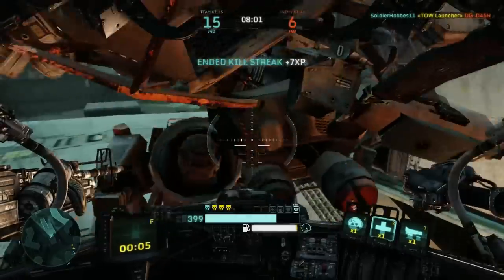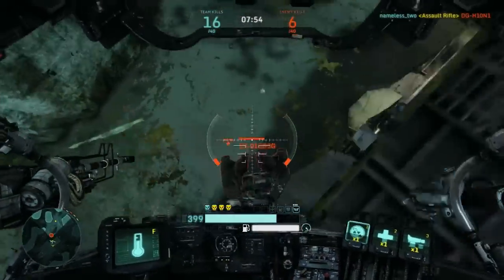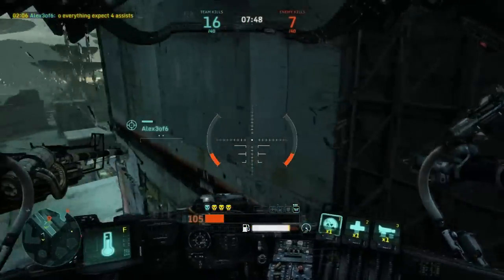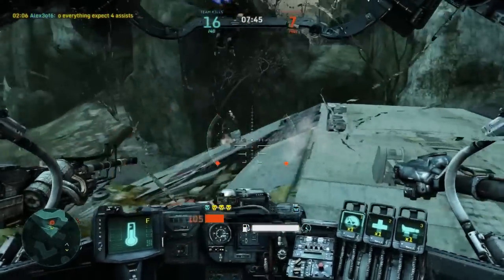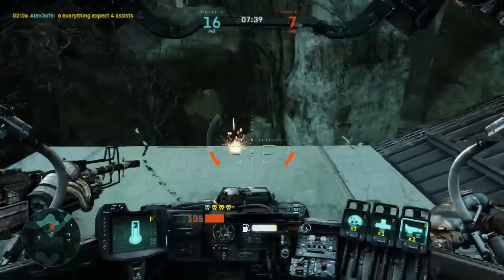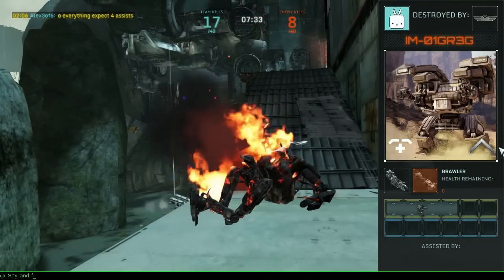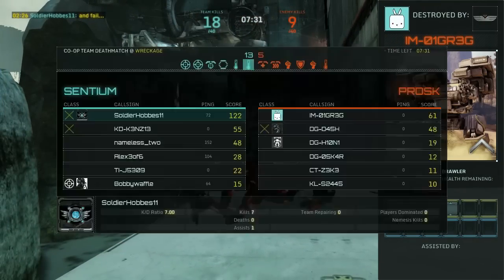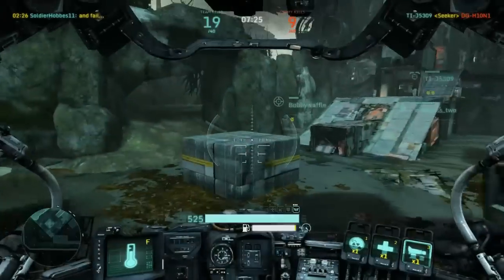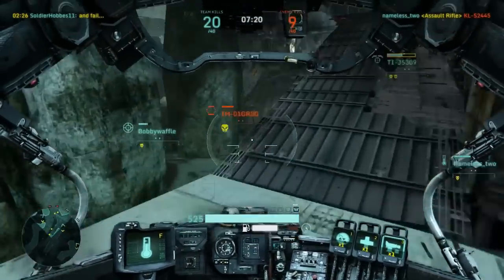Try to time your shots better — don't just spam your TOW rockets because you'll end up missing quite a bit. Try to wait until after somebody dodges, then shoot your TOW rocket right at their feet. Also remember, all secondary weapons have a utility function activated by middle mouse. For the TOW rocket that's the air burst — the air detonation — which means you can detonate it mid-air. In case you miss a direct hit, you can burst it right next to somebody. It takes a lot of practice for the timing, but it makes hitting with the TOW rocket a lot easier.